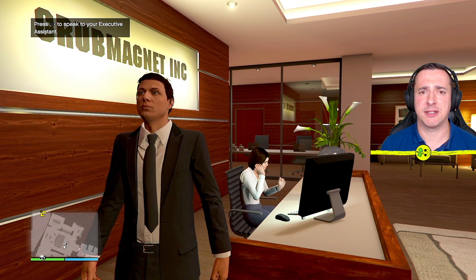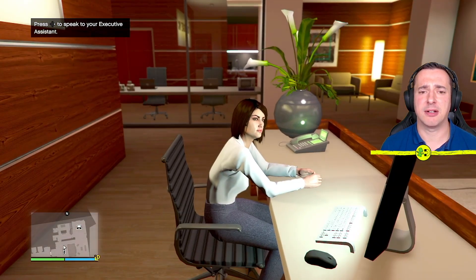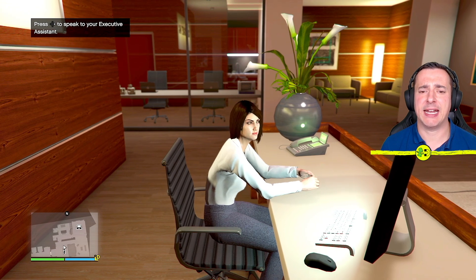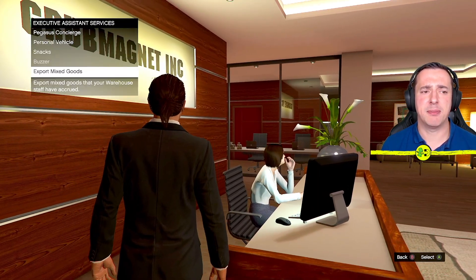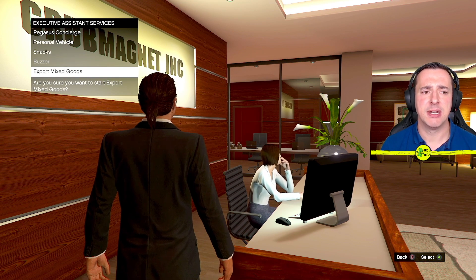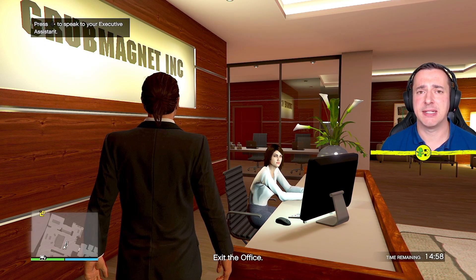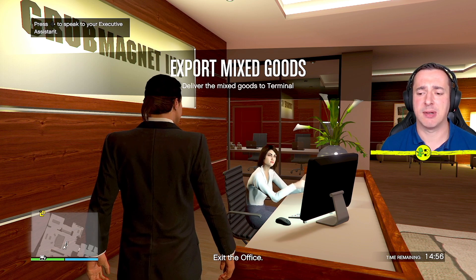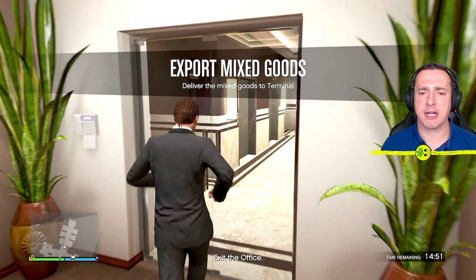You need an office set up and you also need to have a warehouse connected to that which is active, so you can send Lupe out to collect cargo for you — but you do not need to have cargo in there. If we talk to our executive assistant by hitting right on the d-pad and go to export mixed goods, this will start the mission. You do not need to have goods inside your warehouse, which is why it's really cool.